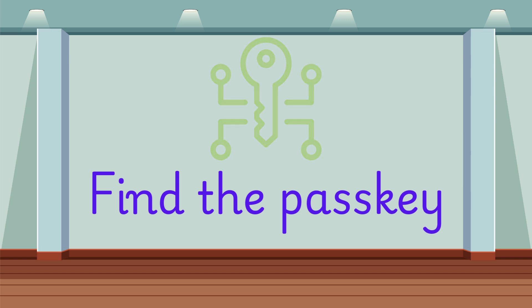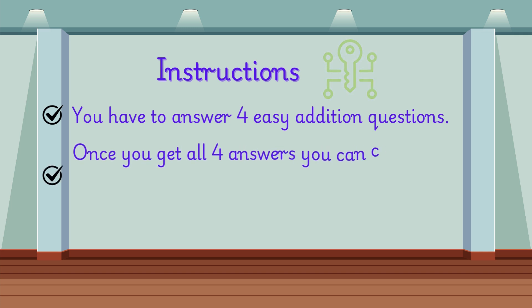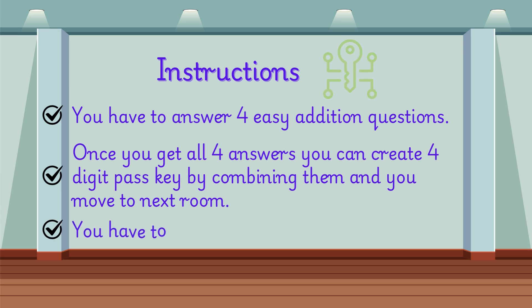Find the pass key. You have to answer four easy addition questions. Once you get all four answers, you can create a four-digit pass key by combining them and you move to the next room. You have to cross four rooms to go out. Are you ready?